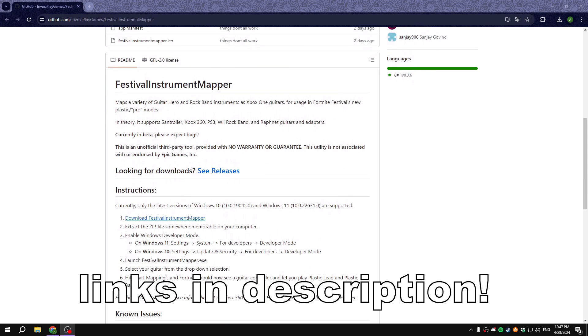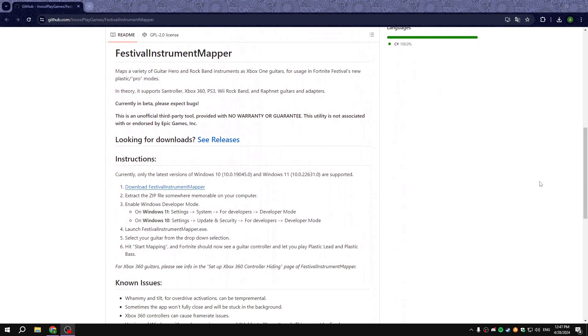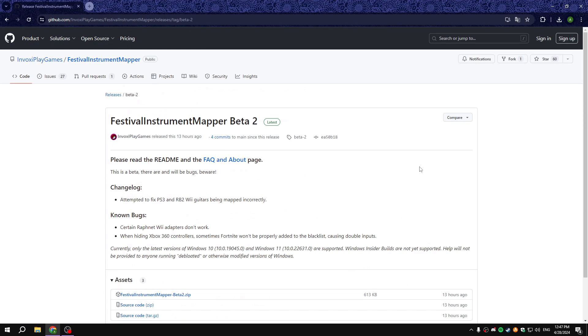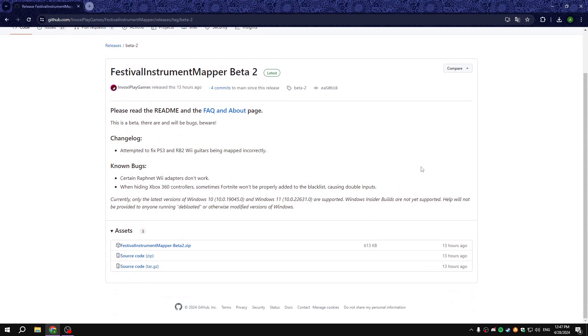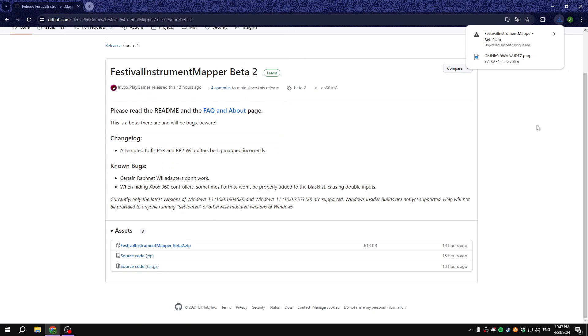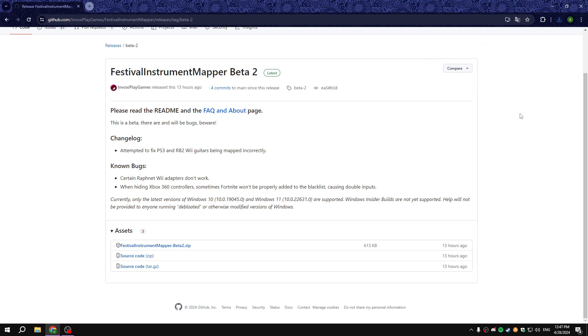Go to the GitHub website that Emma posted on Twitter and download Festival Instrument Mapper. Don't worry — Google will say it may be a threat, but don't worry about it. Everything I download on GitHub is totally safe. GitHub is owned by Microsoft, so no worries, you cannot get a virus.